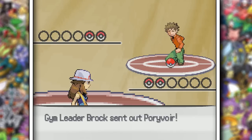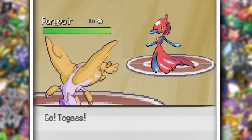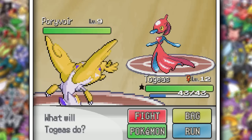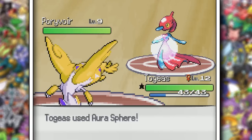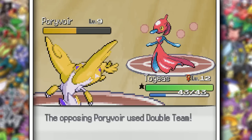I fused Latias with Togekiss, and Togekiss gets Aura Sphere, so this shouldn't be too hard. Brock starts off with a Porygon, but I'm still not worried at all. Aura Sphere still does half, and this idiot used Double Team. Aura Sphere doesn't miss, bucko. And you know what else doesn't miss? The sponsor of today's video.